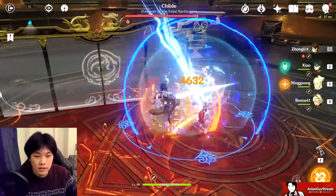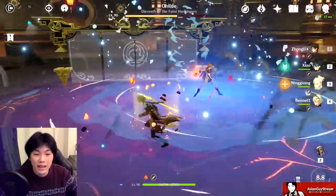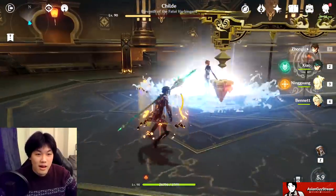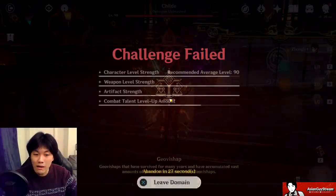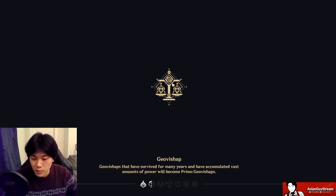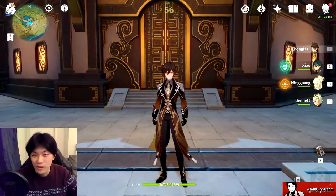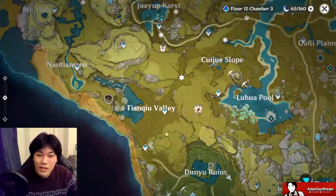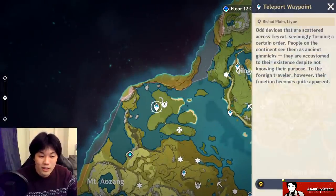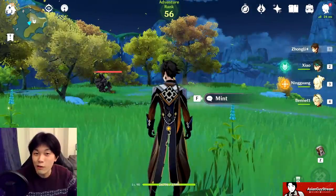Zhongli needs to maintain his shield as we do the ultimate — kaboom, 167k damage there. That was with maximum stacks on the Primordial Jade Wing Spear, with Bennett ultimate, walking through the Ningguang gate, and the double Geo resonance bonus active. However, did you see what a pain it was getting the max stacks on the jade spear? I'll show you what it's like with the Staff of Homer.